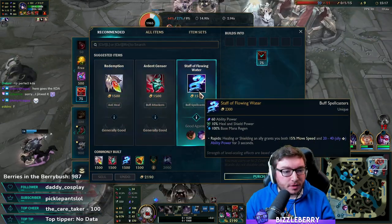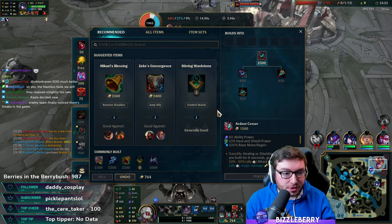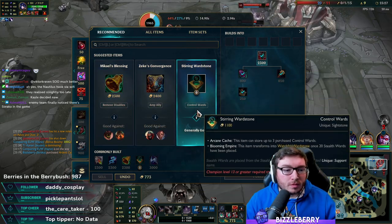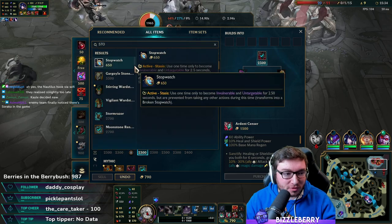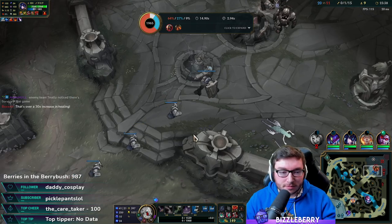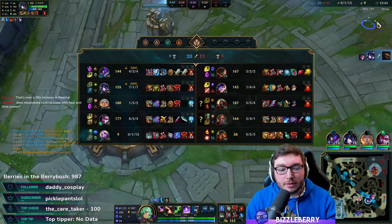It's a shame the Vain wasn't around. Enchanters are actually not bad now. I think enchanters are going to get focused more than ever though — that is going to be the downside. But fortunately Zhonya's is cheaper now, so we're going to be going Zhonya's next. That's the fourth drake — sorry, that's Mountain Soul.